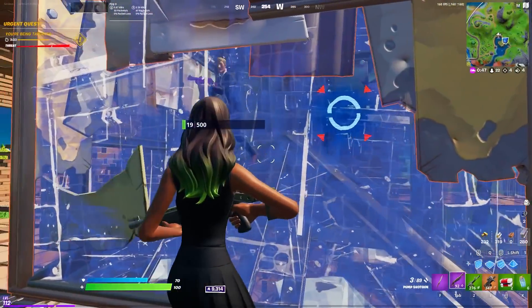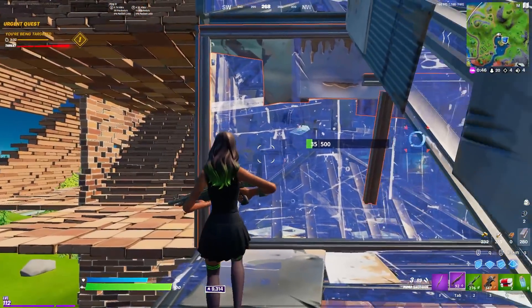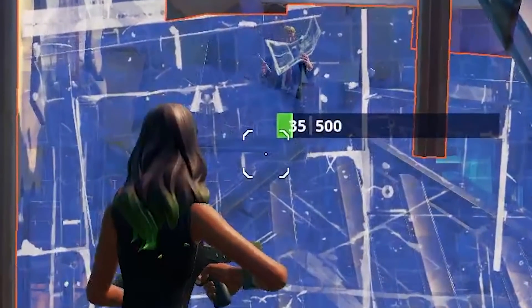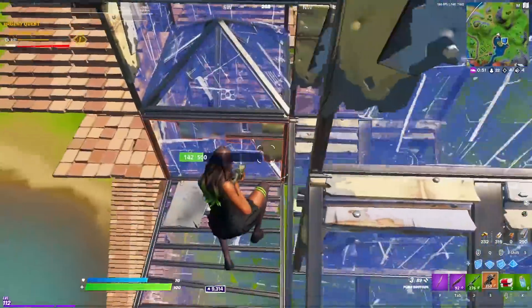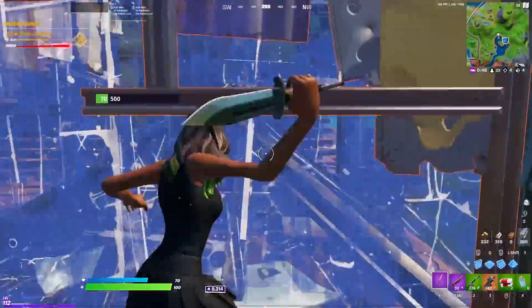If you watch carefully, you can see when this guy takes his map out. That's the second I knew I had to jump in because he wasn't expecting it. So I jump in, boom, I'm in his head, instant kill. It's all about these small mind games as you're fighting someone to really get the upper hand like that.